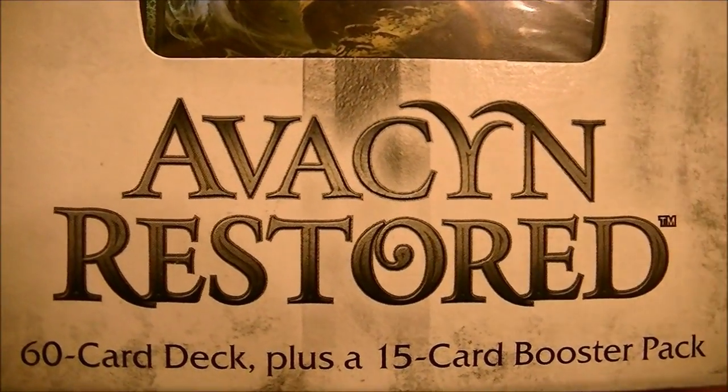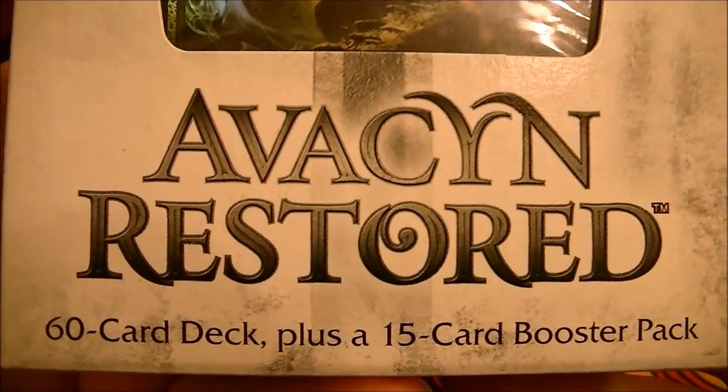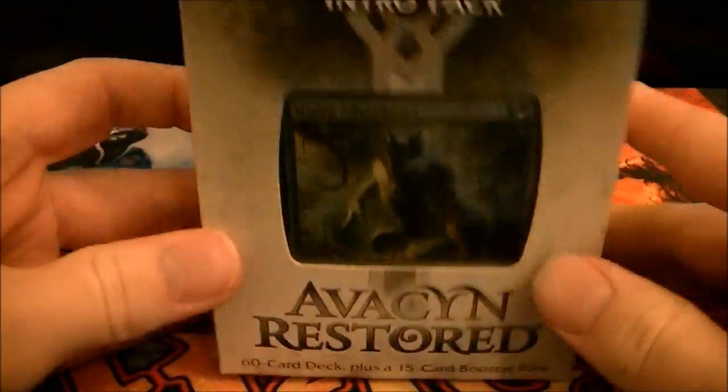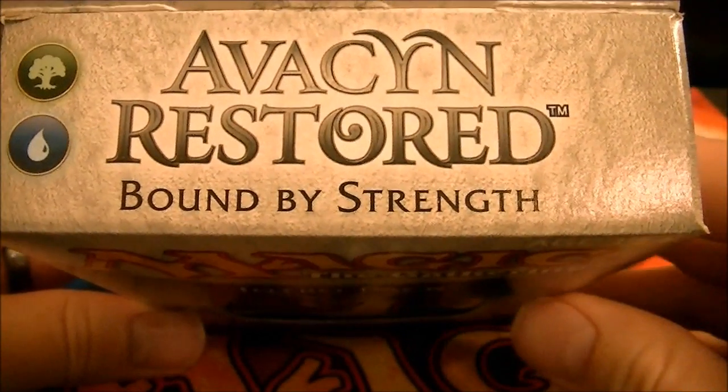What's up guys? Flowgood here. Look what I got! Avacyn Restored intro deck — it's the green-blue one called Bound by Strength.